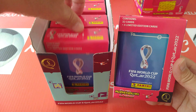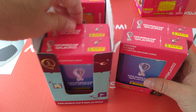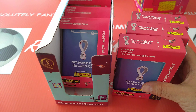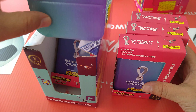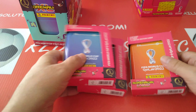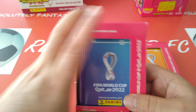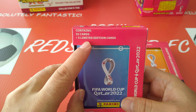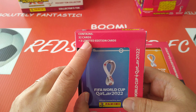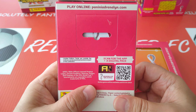Here's two blue ones, followed by a burgundy one, a red one, and finally two orange ones. We'll take one of each color — so we're only opening three and we'll leave some for another video. We're gonna open all three of them and see what we pull. Each tin contains 32 cards — that's four packets of eight cards each — plus three limited edition cards.